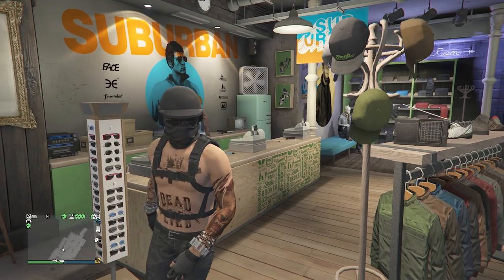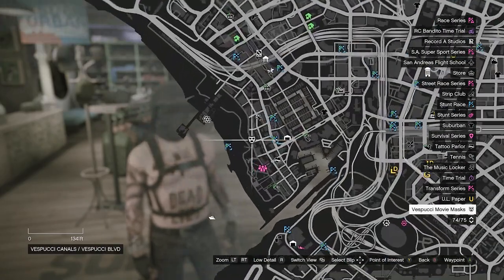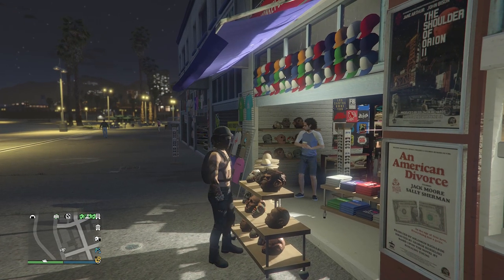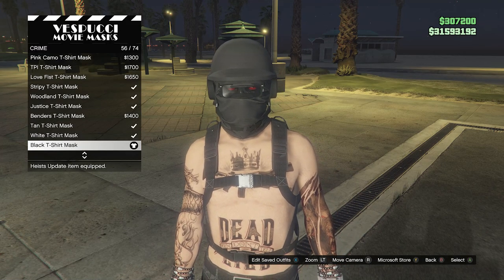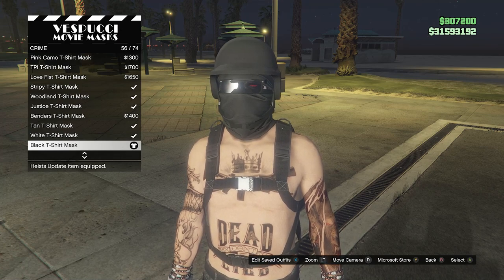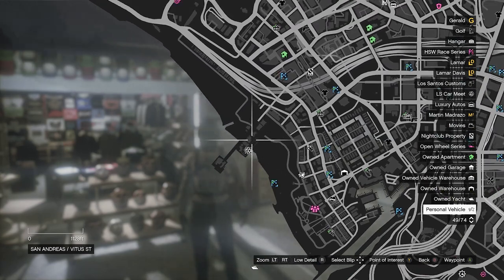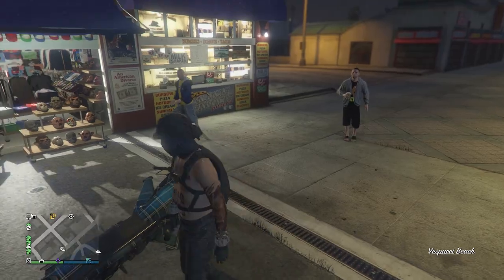Once you've equipped the black casuals, back out of glasses. Now for this outfit, head over to the mask store. Walk over to the mask, scroll down to crime on slot 9, and equip the black t-shirt mask on slot 56. When you equip this mask, your helmet and glasses will come off. Now head over to the pier to do the telescope glitch and merge the glasses and helmet with the mask.